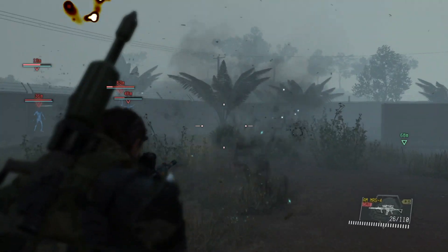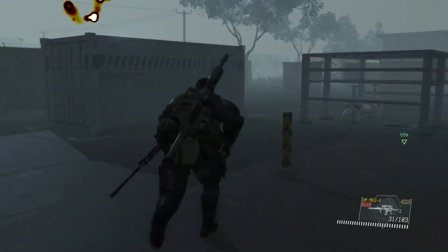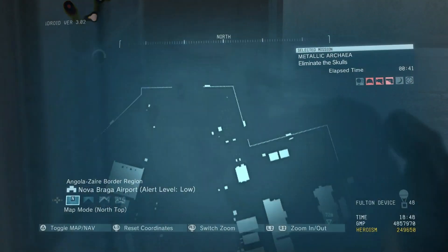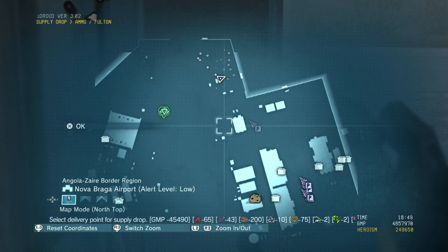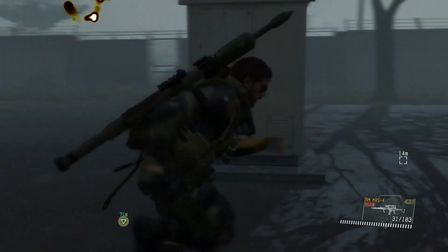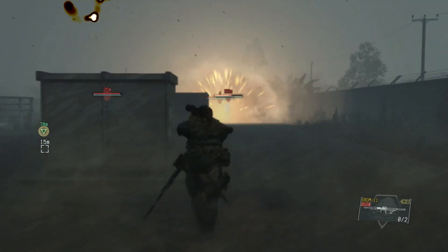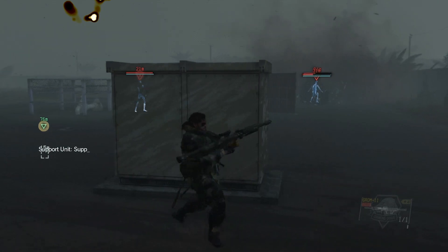When they get into this sort of area, you have time to call in a supply drop, which is what I'm going to do. This will not hinder your progress towards an S-rank and it will also help you get more ammo, especially for your rocket launcher.